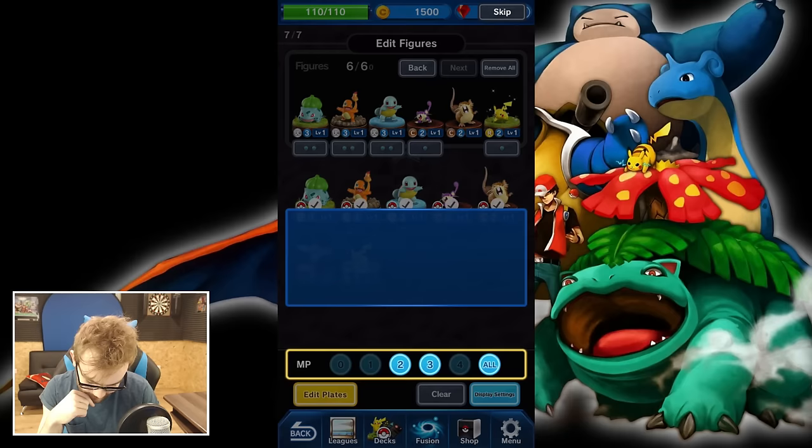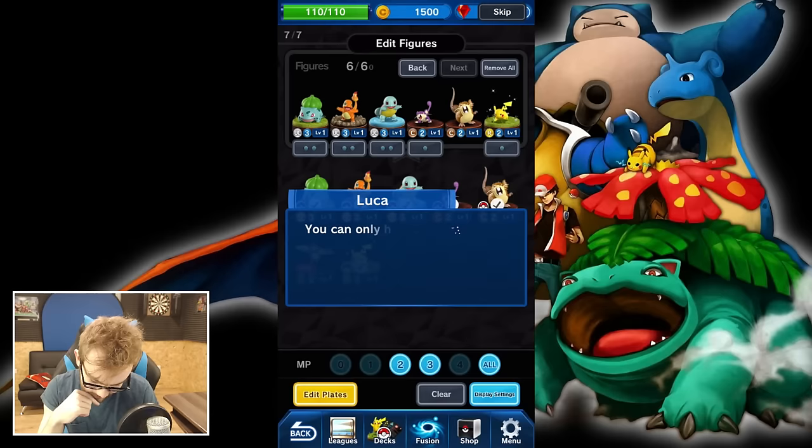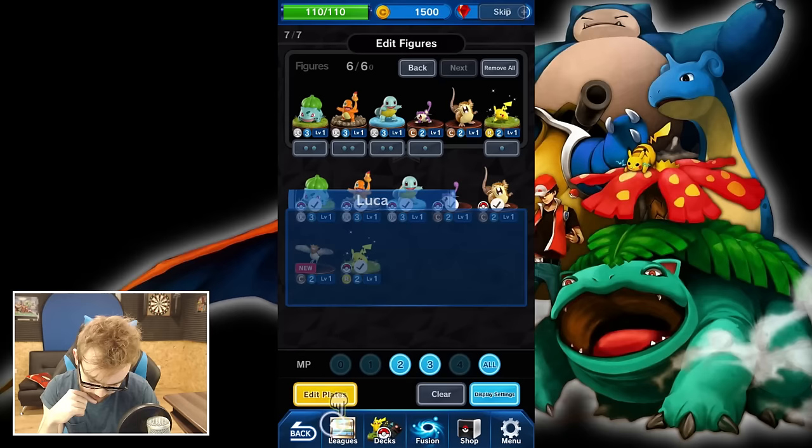If you want to search for figures with a specific MP score, the MP filter can be handy. You can also search using the display setting. You can only have three of the same Pokemon in your deck at the same time — find out more in the help menu. Let's try and get into another match — I really want to do a bit more gameplay on this.